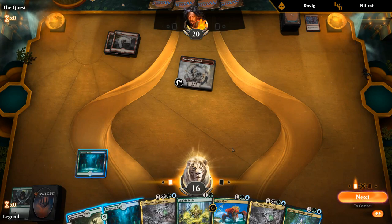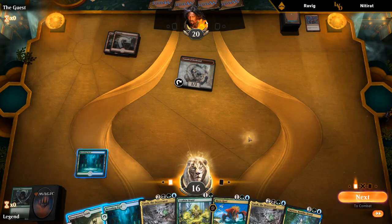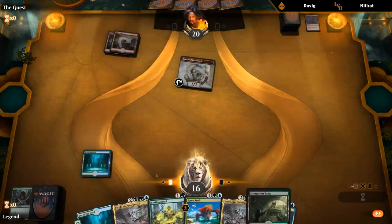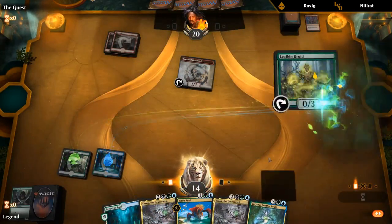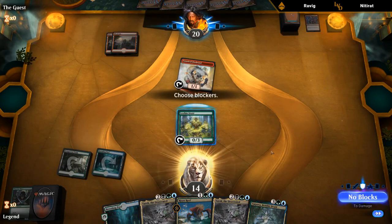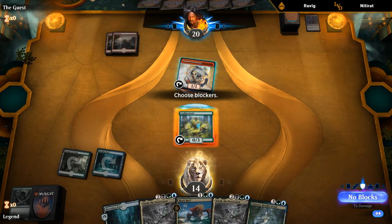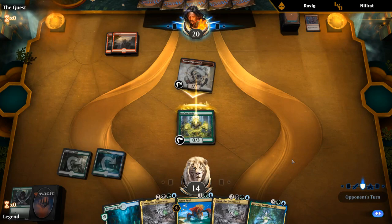Since we have so many five-drops in hand we kind of just want the mana acceleration, but taking two is definitely a cost — especially if we're going to take another two in the near future. It's probably still worth it though. Blocking is bad if they have a Shock, but that's also a Shock that's maybe not killing a Risen Reef, and we'd prevent one damage while not enabling Spectacle.